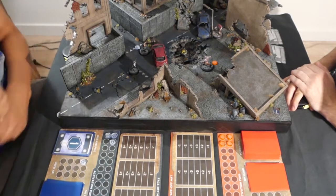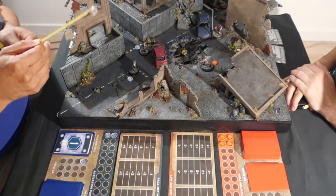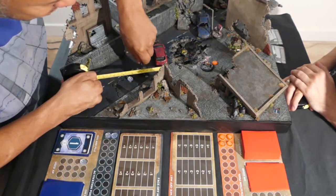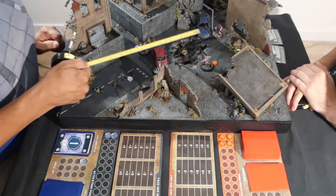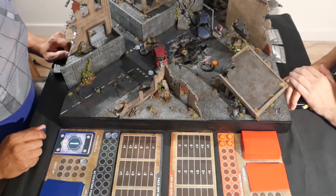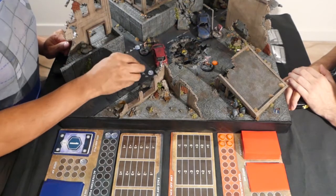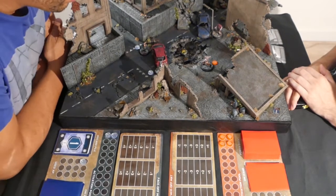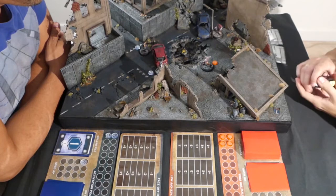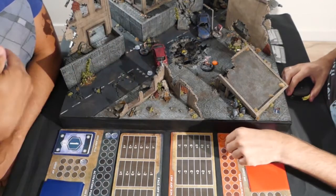Arjen activates his protector with shotgun. The protector is getting very close - and you don't want unwanted getting close. Instead of shooting, I want to show you the guard action. When you put a miniature on guard and an enemy begins an action in your line of sight, you can shoot - it's a very powerful action to cover an objective, for example. I'll turn this miniature because the front arc is a 180-degree front arc.